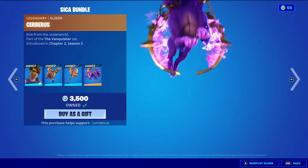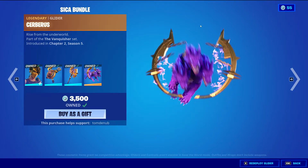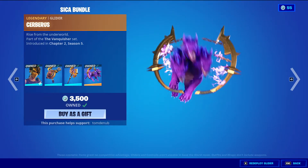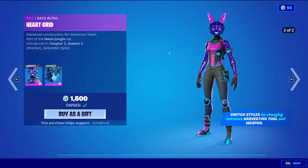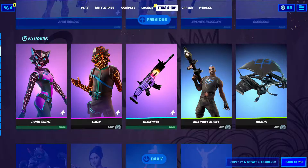There's a legendary player for 1500 V-Bucks — one of the coolest players in my opinion. And Bunny Wolf with the Batman Heart Grid epic skin, 1500 V-Bucks. This skin has two styles, so I'm going to go into my locker to explain it.